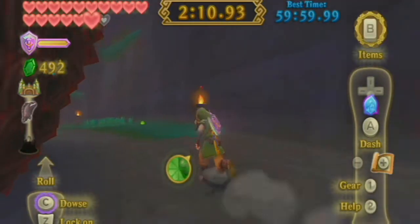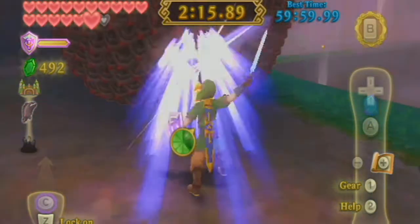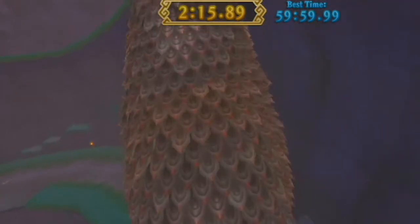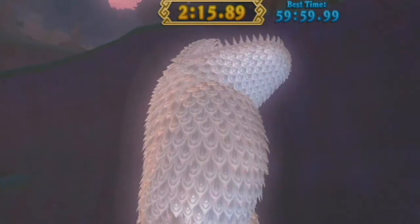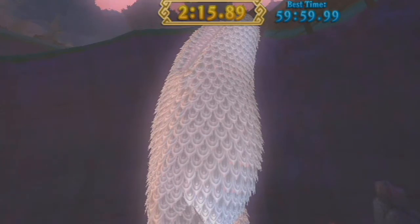The Imprisoned is down — third time's a charm in these Zelda games, you know the rule of three. That's two minutes 15 seconds — not bad, not the greatest run though. My second time through I got lucky and I took him out in like 40 seconds or something, way better.